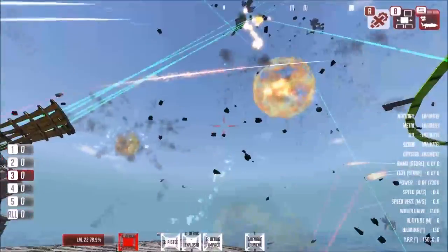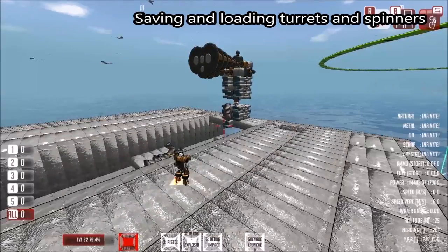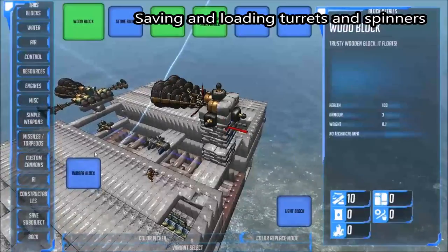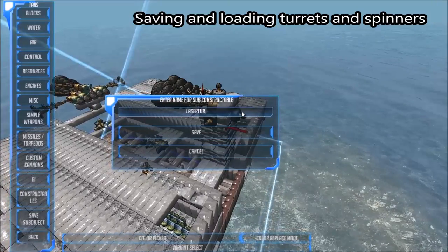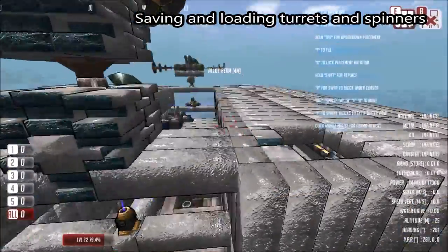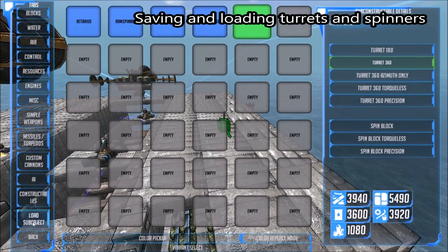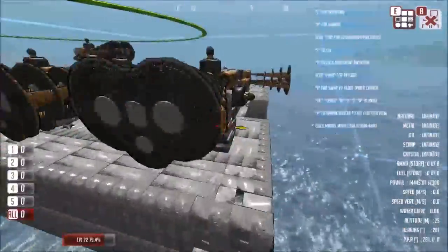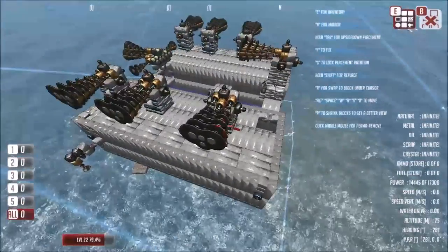Another feature is the ability to save and load turrets. If I go over to this turret, begin building on it by looking at it and pressing B, bring up the inventory, and click Save Sub Object — I'll save it as 'Laser Turret.' We can then leave build mode and enter build mode on any main vehicle. When we go to the Load Sub Object tab, we can see Laser Turret there and basically just place these laser turrets wherever we want, which is a very neat way of building a vehicle faster.